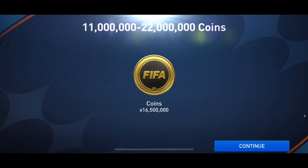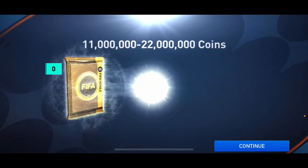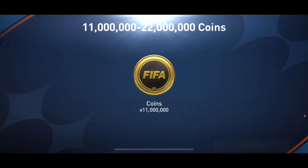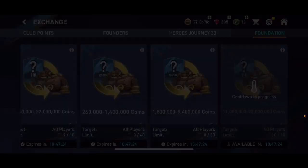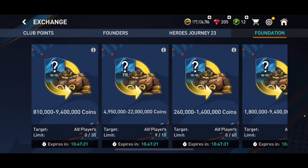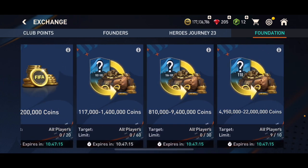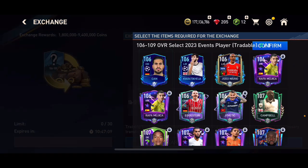We put in Acosta — got 11 million coins, no luck, but still a 1 million coin profit. Next one — 16.5 million coins, that's a 6.5 million coin profit instead of one million! Then 11 million again, still a profit. And again, 11 million. This is the second to last — putting in Parisi. Last one, putting in the Italian left back. We didn't get more than 11 million but we did get 16.5 million once, and 12.5 million from the untradable 110 overall as well, which was quite decent.